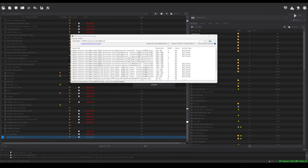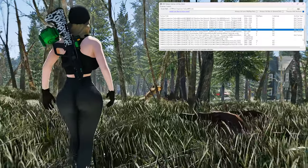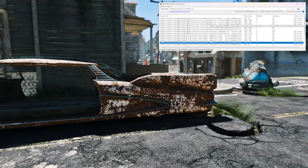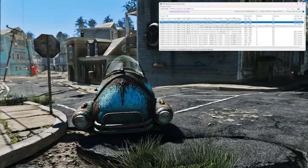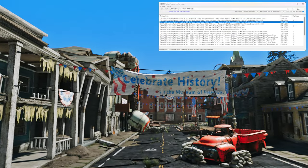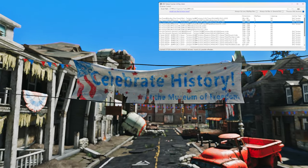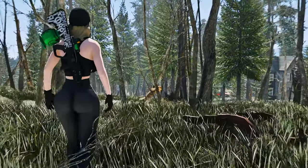One of the standout features of the DDS Texture Scanner is its speed. It utilizes advanced scanning algorithms to quickly analyze textures, making the process a breeze — especially if you have a high-speed hard drive. You won't have to spend hours manually inspecting each texture file anymore. By using the DDS Texture Scanner, you can proactively identify problematic textures before they cause any issues, which is especially crucial when dealing with large mod lists or custom texture packs, as even a single problematic texture can lead to crashes or instability.